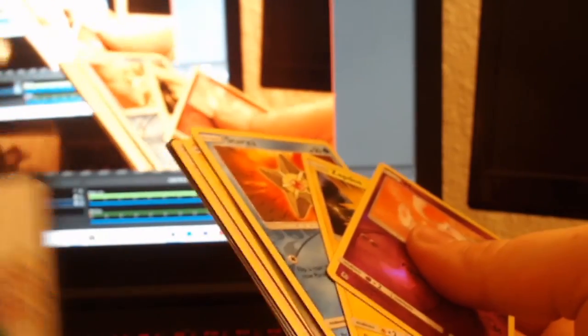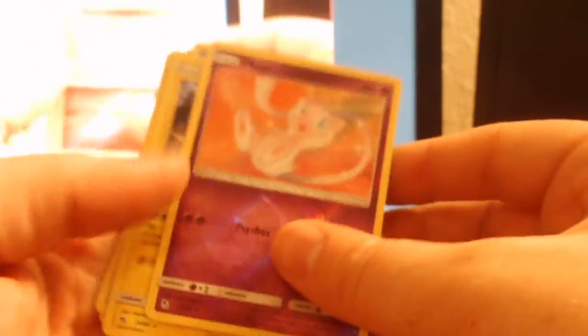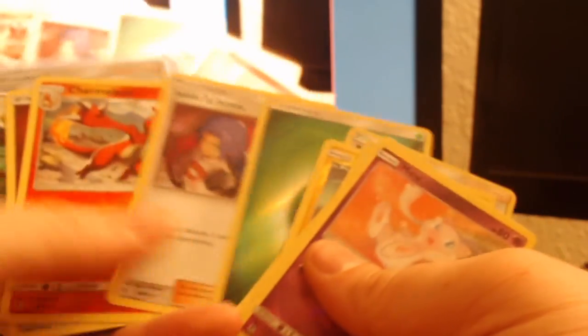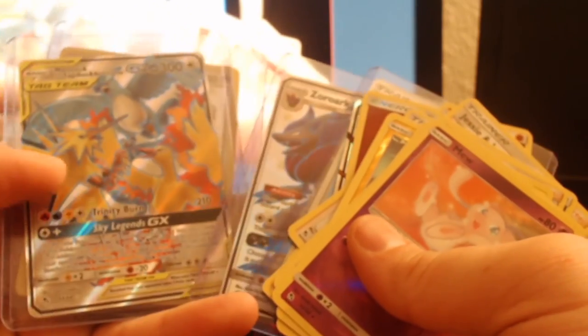Probably gonna do a little giveaway and give all these Hidden Fates QR codes out. Mew, Zapdos, Staryu, Voltorb - that is everything. If you guys enjoyed this, please smash the like button - your support is always greatly appreciated. But with that, I've been the Phantom Michael. I'm gonna get the heck out of here - I will see you guys in the next one.